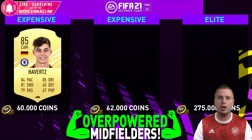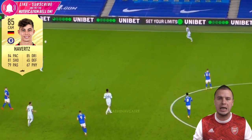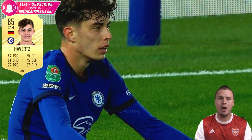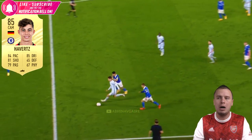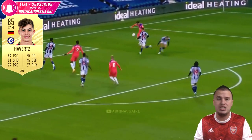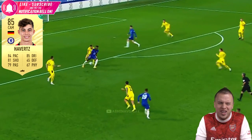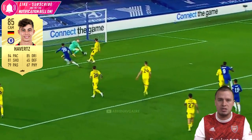We are going to a higher price category with Kai Havats at 60,000 coins. If you're looking for the cheaper version of Havats, you can go for Hakim Ziyech - but I'm giving him a shout out here. He is around 15K to 20K, so much cheaper than Kai Havats. Why? Because Kai Havats is more agile, he is quicker, he is stronger, he is taller, and he just feels better in the game than Hakim Ziyech. And that makes the price difference.